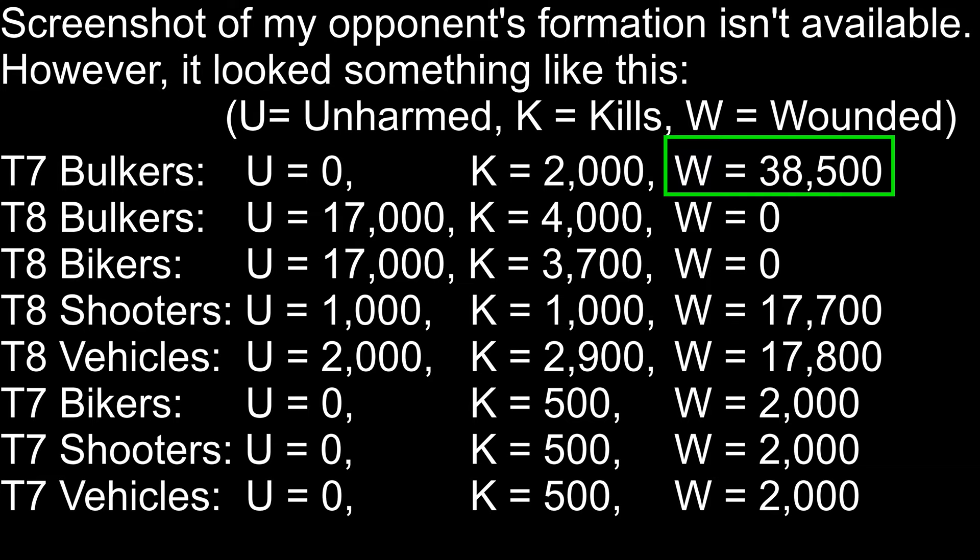Now let's consider all three factors one by one. The first one is tanker count. My opponent had around 38,000 tankers in his march and he lost all of them. This would usually tell me that my opponent did not have enough tankers. However, if you look closely at the report, you'll see that his tier 8 bulkers were never attacked. His tier 8 bulkers should have been targeted after all of his tier 7 bulkers were killed, since they come next in line. Since they were not attacked, it tells me he had just enough bulkers to protect his troops in the back. So his bulker count is perfect and does not need any adjustment, though I would still add 1,000 to 2,000 extra bulkers just to be safe.